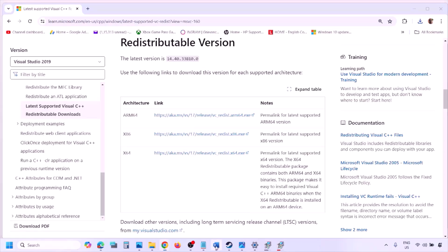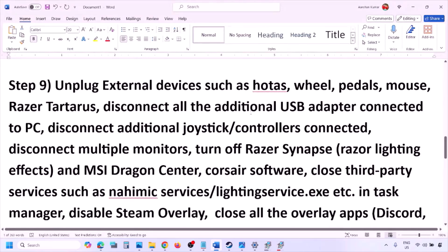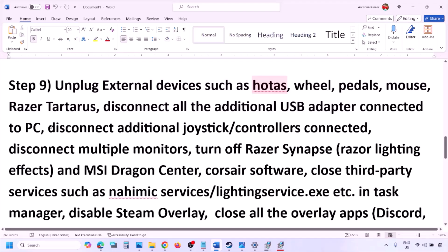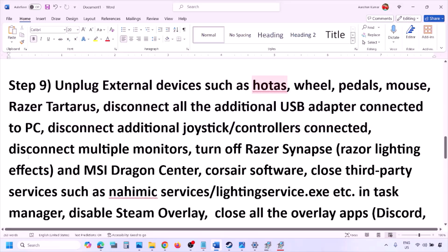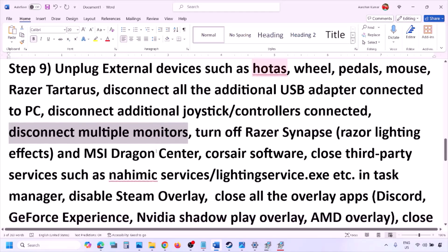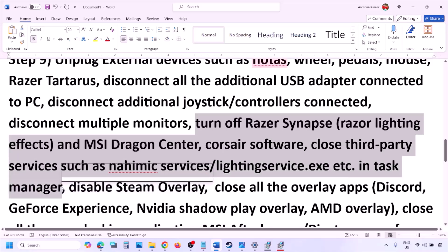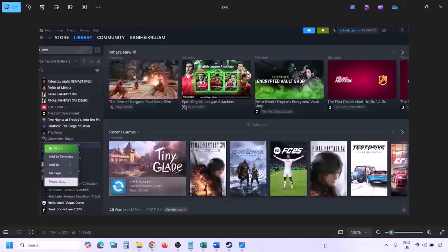The next step is to unplug all external devices you are not using. If you have HOTAS, a wheel, pedals, or any USB adapter or dongle connected, disconnect them. Also disconnect any additional controllers and multiple monitors — try launching the game on a single monitor and check.